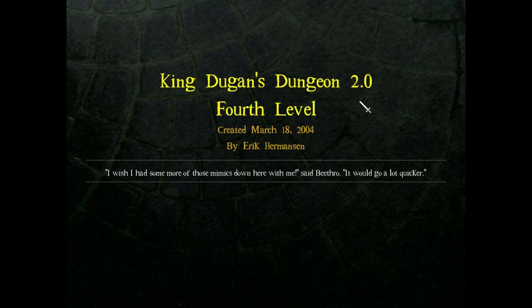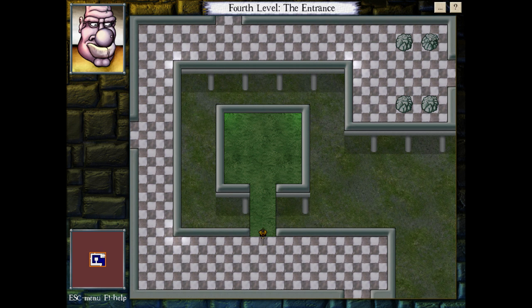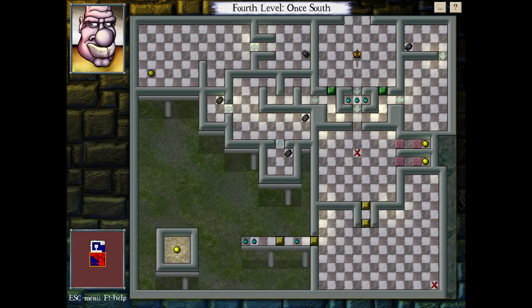"I wish I had some more of those mimics down here with me," said Pietro. "It would go a lot quicker." Be careful what you wish for, because sometimes mimics can be painful. Now we're going to have to deal with that. I need to open that door, that orb, and those two orbs too.